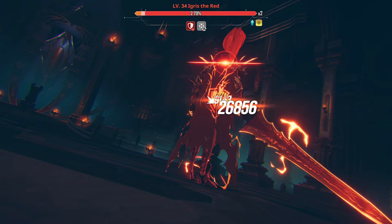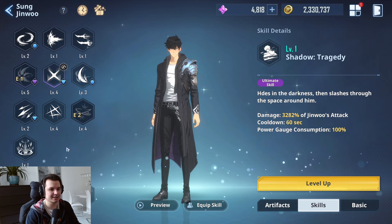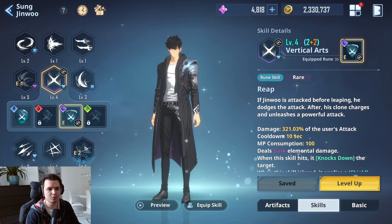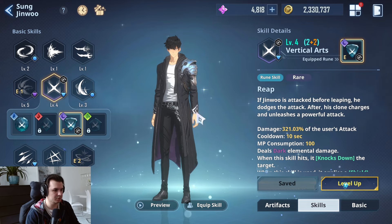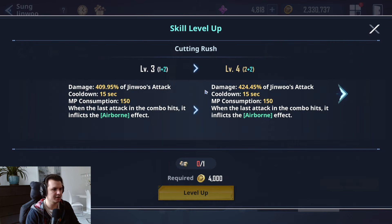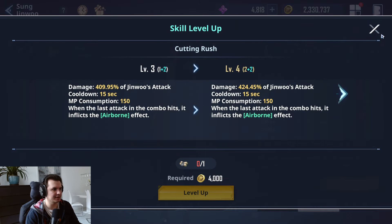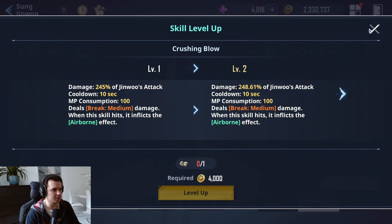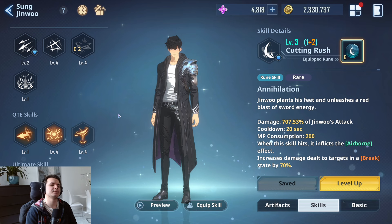When it comes to enhancing and leveling up skills, I've upgraded a couple of my basic skills, but I'd recommend not increasing basic skill levels right away. You need specific scrolls to advance them, and the damage increase isn't great on its own — it's only about 3% raw. However, when you have a runestone equipped and then level them up, the increase is much better, around 15%.